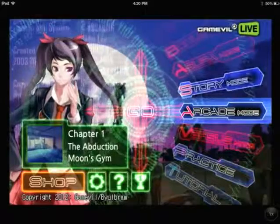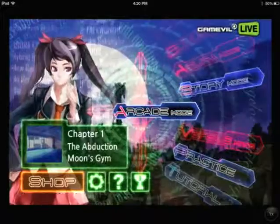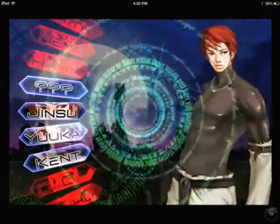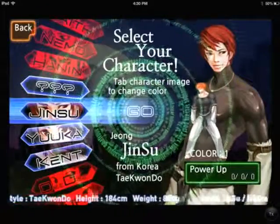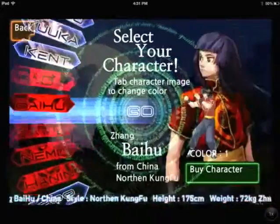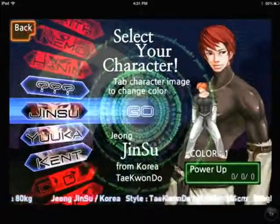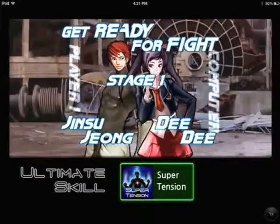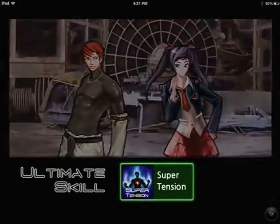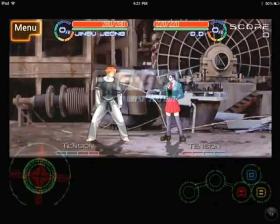This is the main menu here with all the different modes you can play — quite a bit of modes. That's Dee Dee on the left. Oh, she's cute. I'm gonna check out the arcade mode first. I'm gonna go with the main protagonist of the game, Jin Soo Jung, a practitioner of Taekwondo. And here I am up against Dee Dee, who is an assassin.